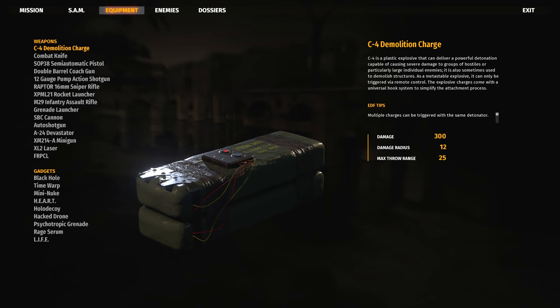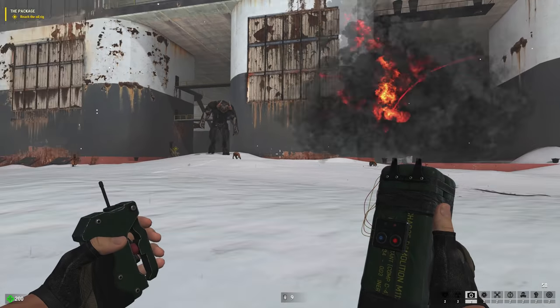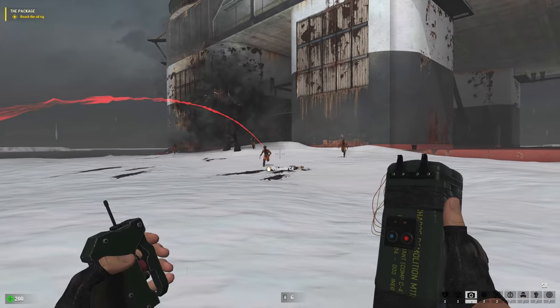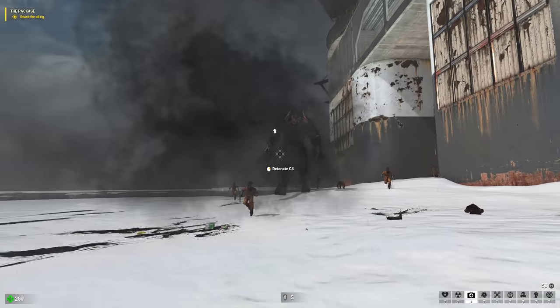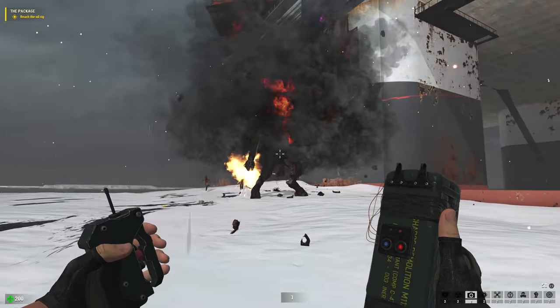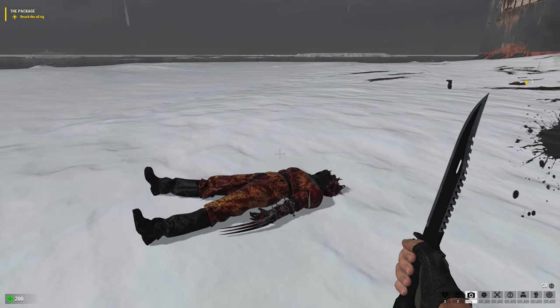Next, the C4 demolition charge, which can be tossed, planted, or haphazardly blown up right in your own face. You can throw and prime these one at a time, or set up little tactical traps, but you're playing Serious Sam, so please no strategy. The C4 earns itself a death verdict out of 10.